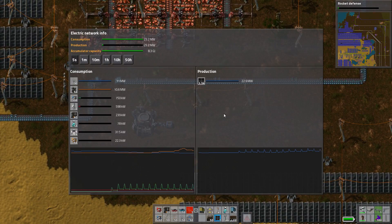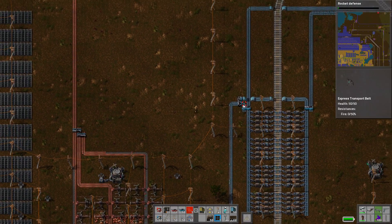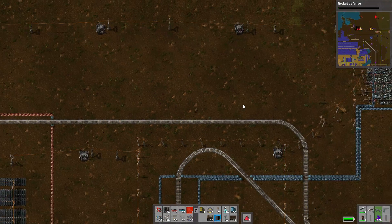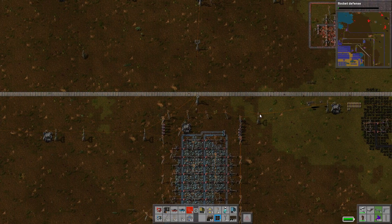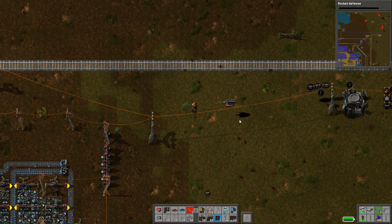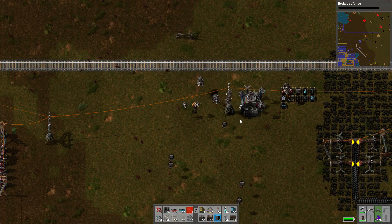How is our power doing? Excellent, it's perfect. Let's head up this way. We will follow along here. What are they — oh, probably wall maybe.